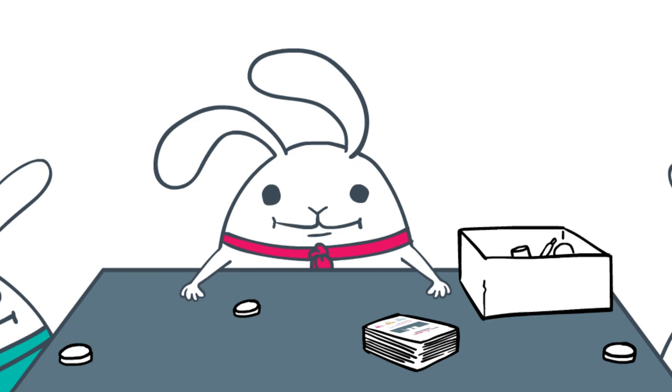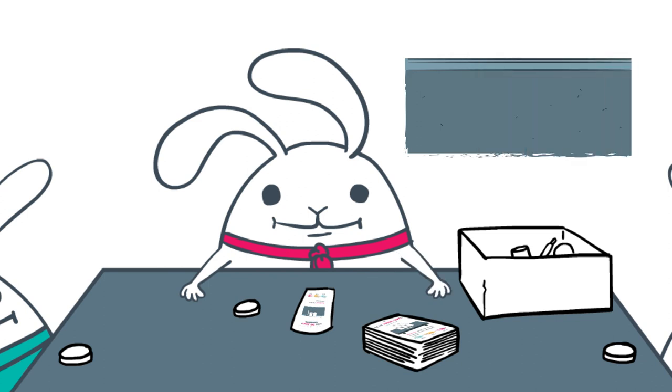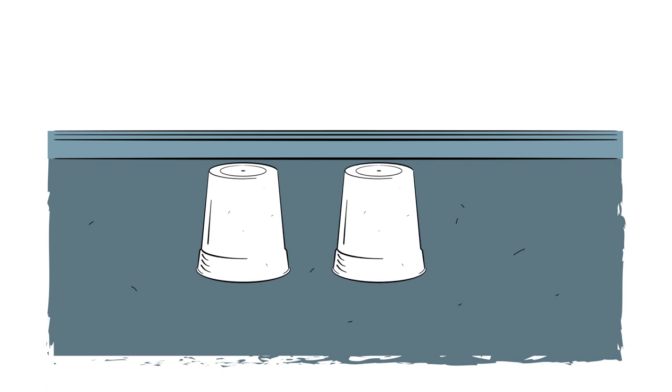Now we'll pick a player to go first — let's say you. Take the top card from the draw pile and look at the setup side. Do not turn the card over; you're only allowed to look at the setup side. Let's say this was your card. The picture shows you how to set up your challenge. It shows here that it's set up on the floor, so you'll put two cups right next to each other with a sand timer next to the cups. That's it.